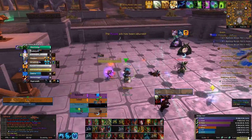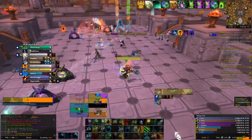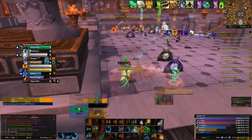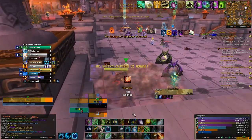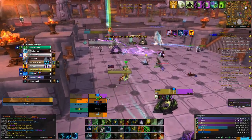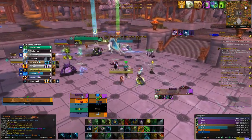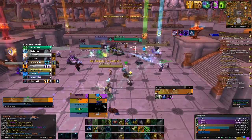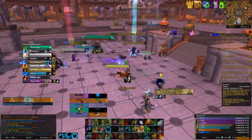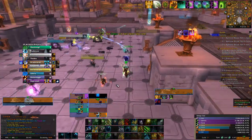Going out now. I'm going to stun this Rogue. Using Cenarion Ward on myself and putting down Ursol's Vortex so he gets teleported away. Double Rejuving the tank, putting Lifebloom on him so I'm getting faster ticks, and double Rejuving as many people as possible.